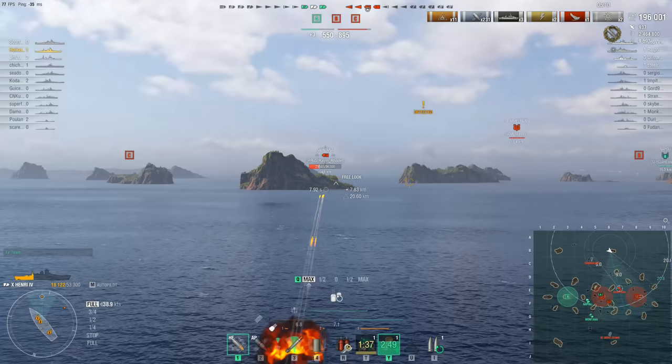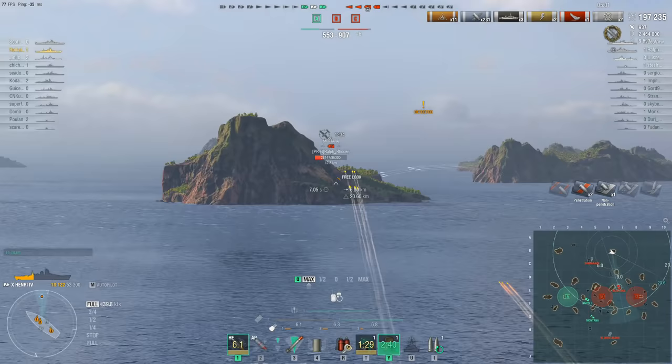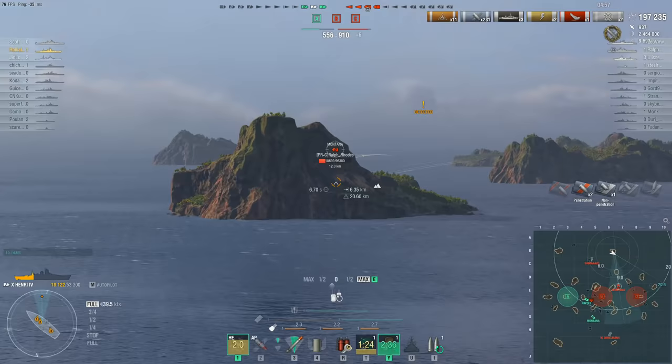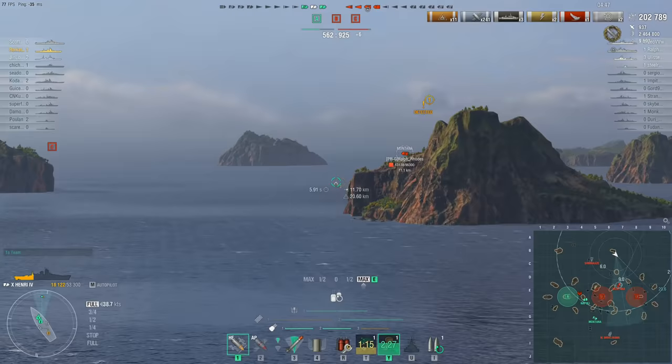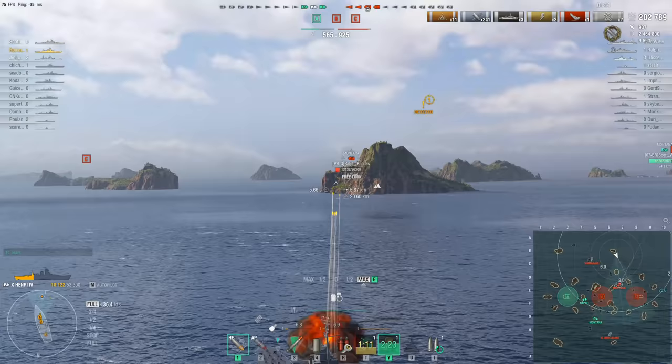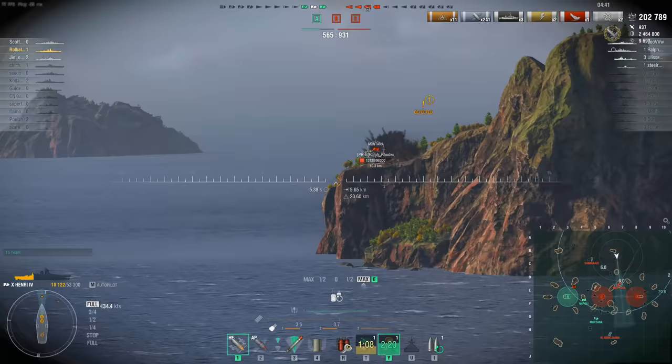Roll Katsuki needs to burn down that Montana if his team is going to stand any kind of a chance. He's spotted — that's going to be the Shimakaze. This is the first time in the game he's actually taking cover behind islands in order to not get shot at. The Top Grade Gunner skill is still active — of course the Montana is spotted; it doesn't have to be spotting you back, and it's inside his surface detection range — so the skill still works and the reload is still terrifying.